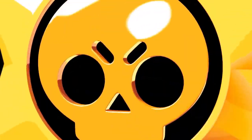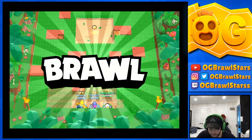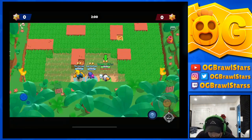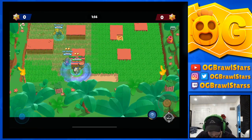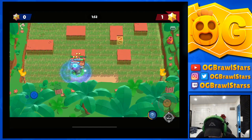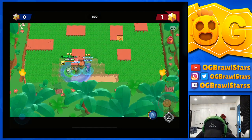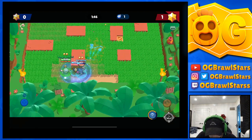Game number one. With their comp, they should always get the middle star — they have double long range and a Tara, so they're probably gonna pop vision. If they're smart they'll be really aggressive. That's actually the best way to counter this strat, just to be super aggro.